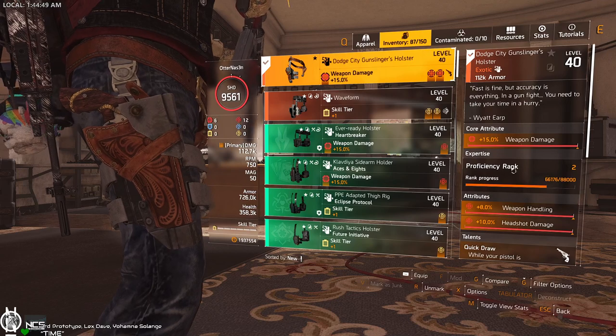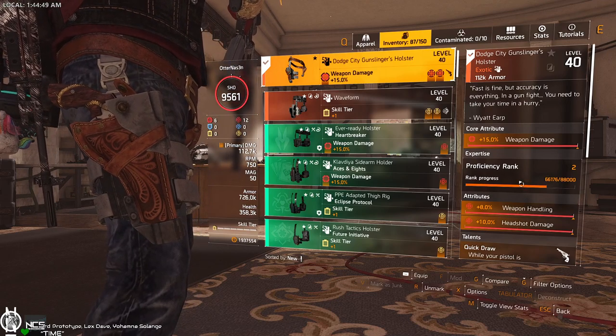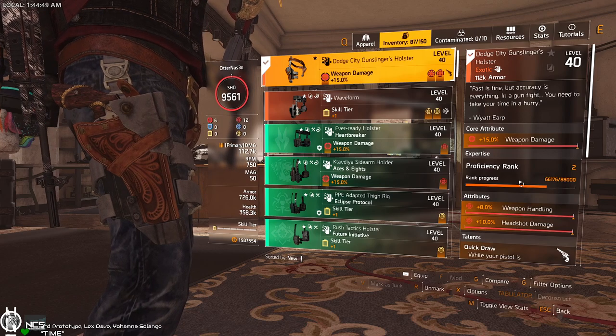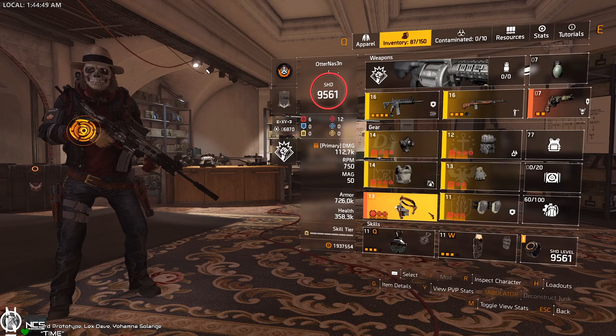We use a gunslinger holster because we need to charge up the pistol for the first shot to get it going. So you get the first kill with a pistol and that starts the chain, and you can just pop heads like crazy.